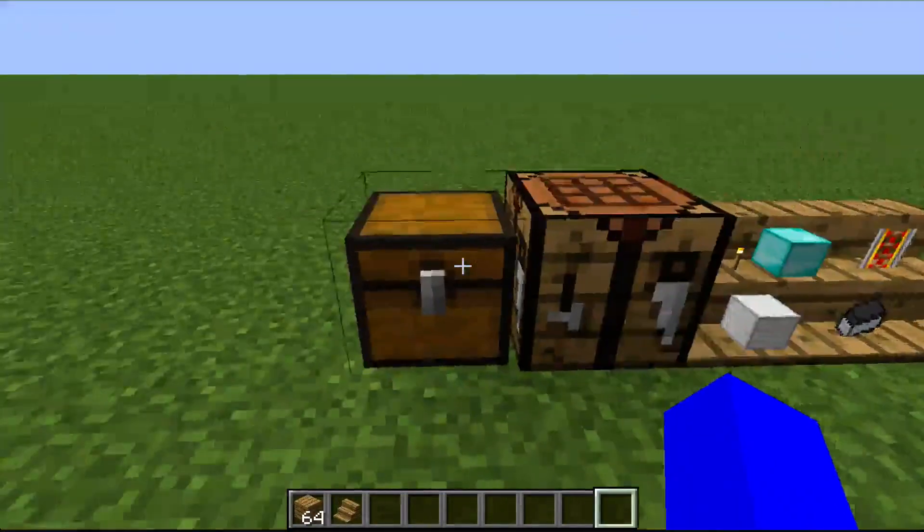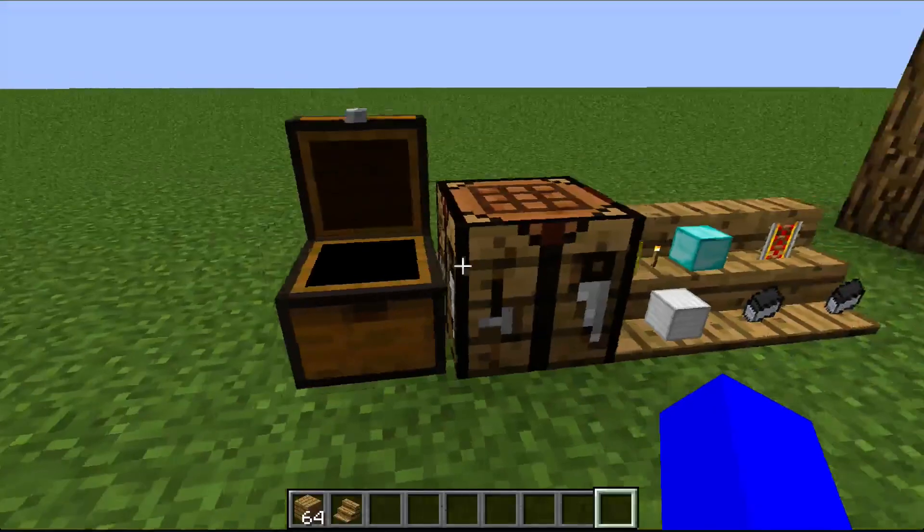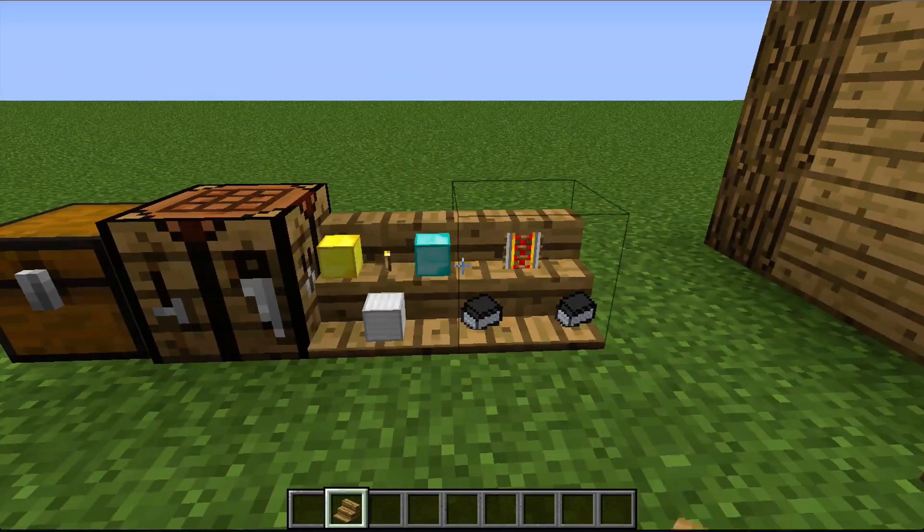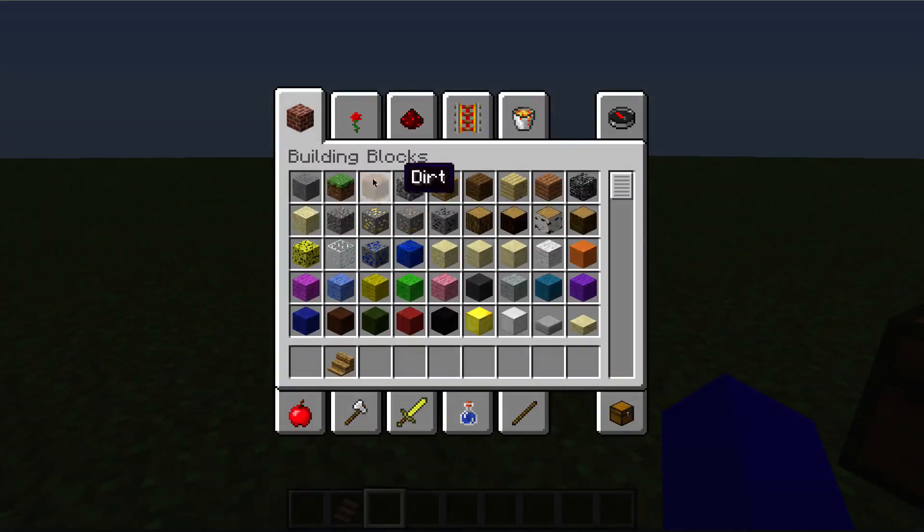So to make a shelf, you take three wooden planks and put them in a crafting bench, and you craft them. Here we have a wooden shelf. I'm not going to craft that because I already have it in my inventory.